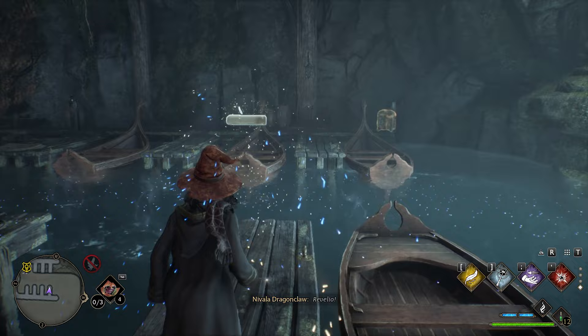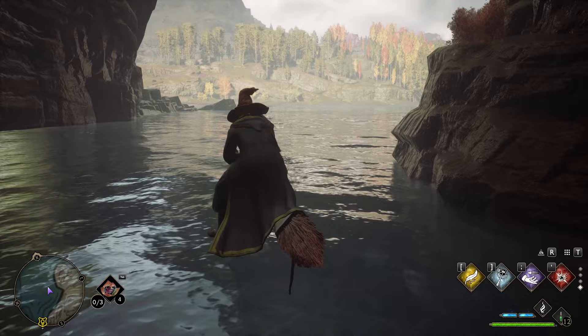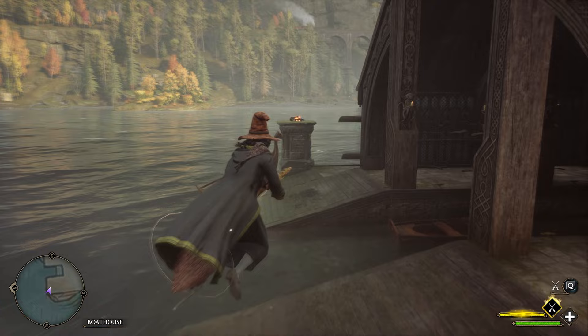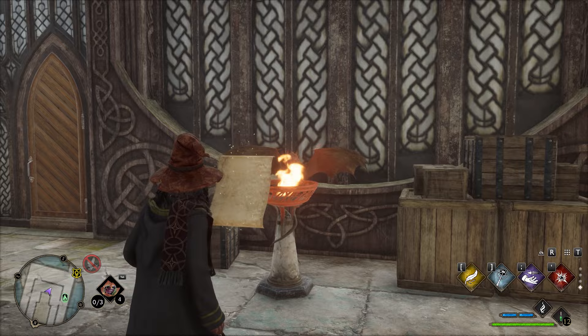Next, teleport to the boathouse, or if you have a broom just jump in the water and swim out. Once you're out far enough, hop on your broom and fly to the boathouse. Stop at this boat here and there's another field guide page. Then go inside the boathouse — there's a brazier that we can light up to get another page.